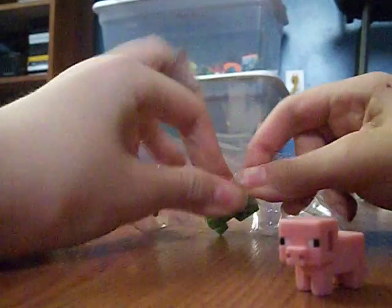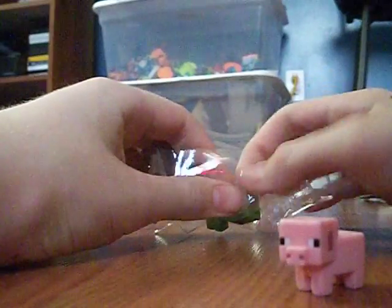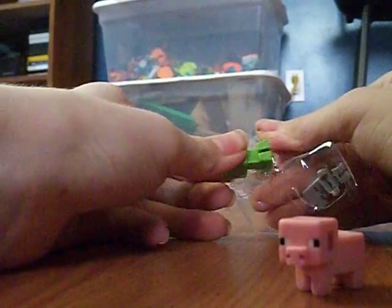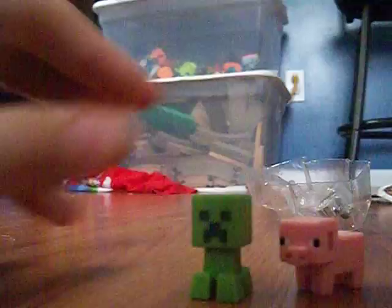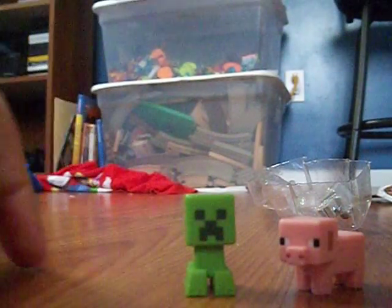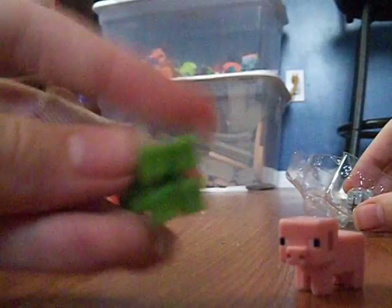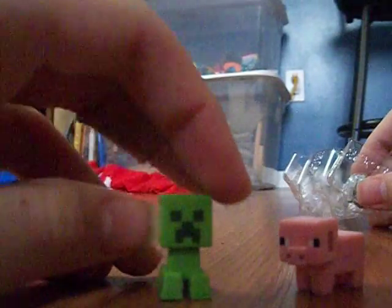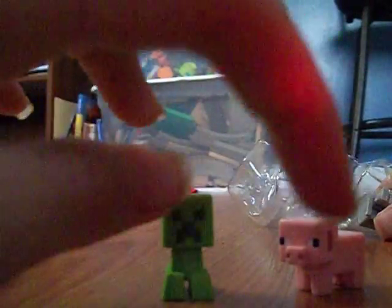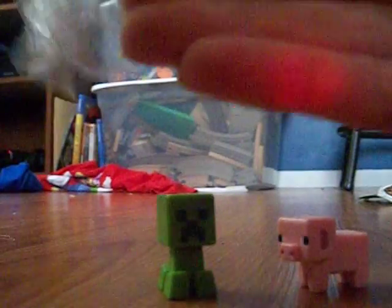Get the baby creeper out — I know it's not really a baby creeper, so I'm calling it one, don't correct me. Get out of there — here's the creeper, next to his pig friend. It looks pretty nice. They only do the pattern on the creeper's face; the legs are just all green. So that's the creeper. And the pig's nose — it's not fake, it pops out like a real pig's nose.